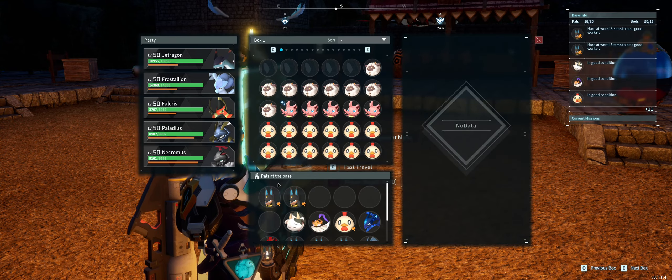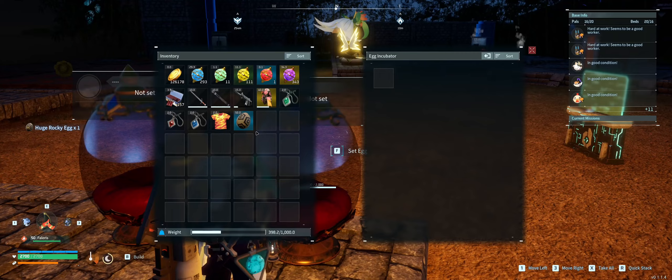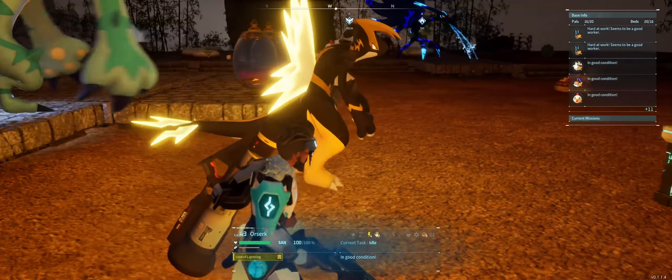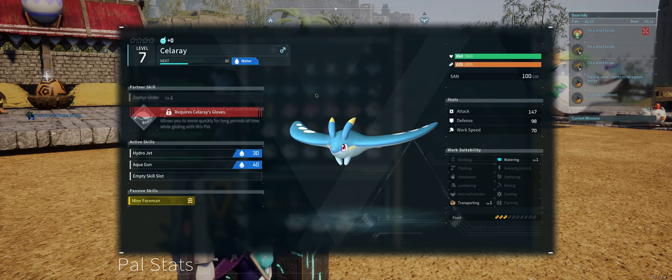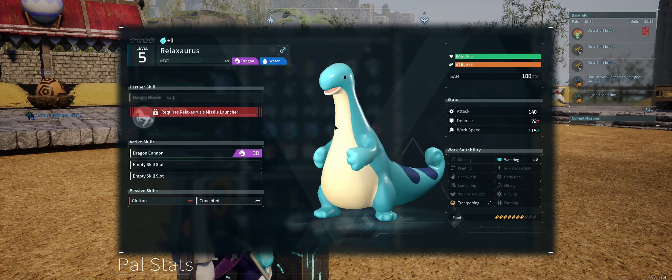With that out of the way, let's talk breeding. You need a male and a female pal — you can use the same species, which will give you that specific type of pal as the parents, or you can crossbreed to get access to insane pals like an Orserk with level 4 electricity by combining a Relaxaurus and a Grizzbolt. To get access to Anubis, simply breed a Penking and a Relaxaurus and you'll get one of the best base pals early in the game.